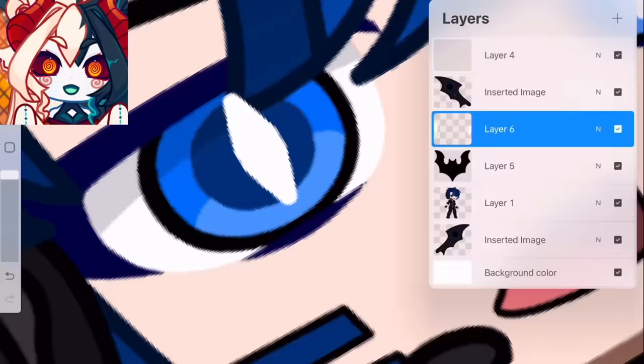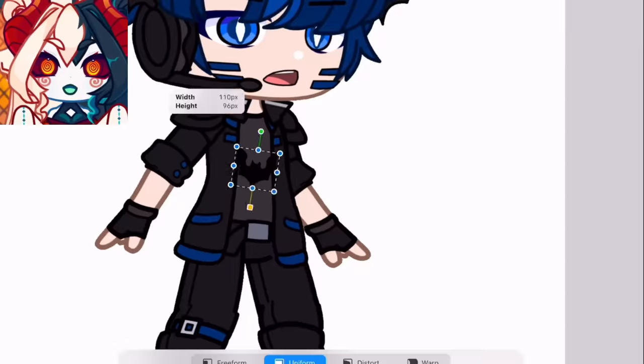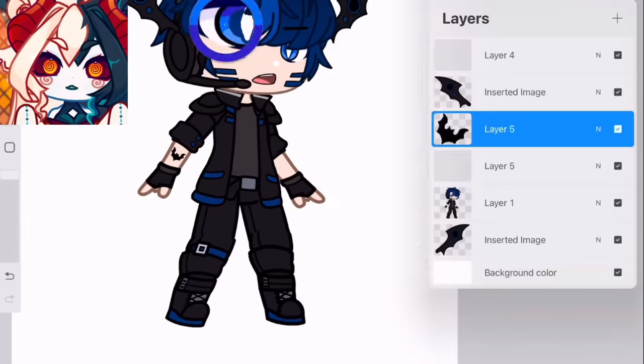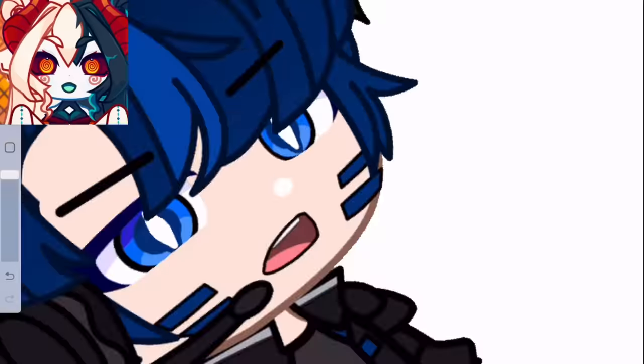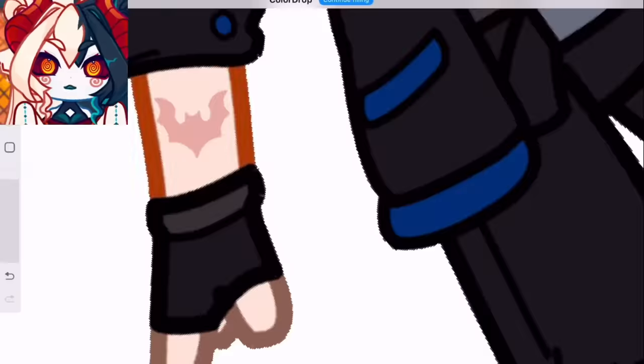Initially, I wanted to do a bat iris, but I decided to go with just the thin diamond ones, and I think it was the right call. Eventually, I put the bat motif on his arm before cleaning up the eyes. His eyes are really where I dive into the color palette and decide how vibrant of colors I'm going to be working with on this model.